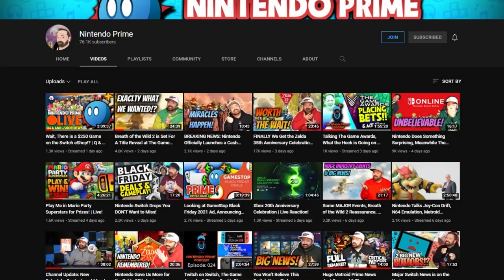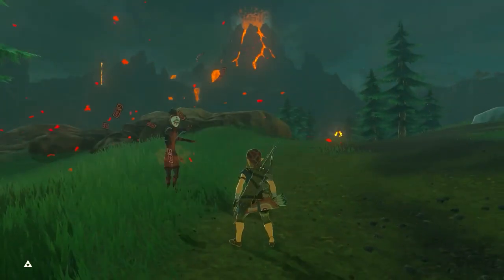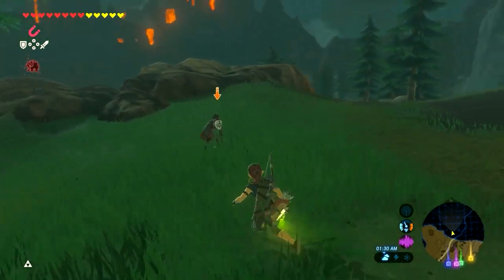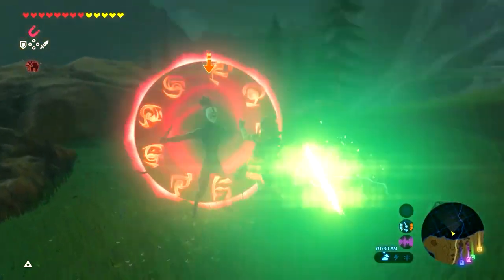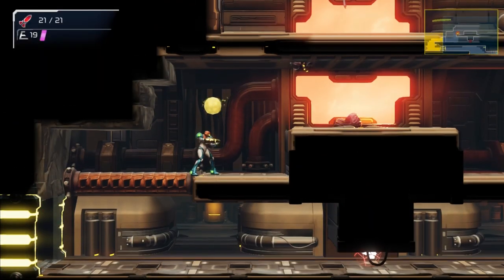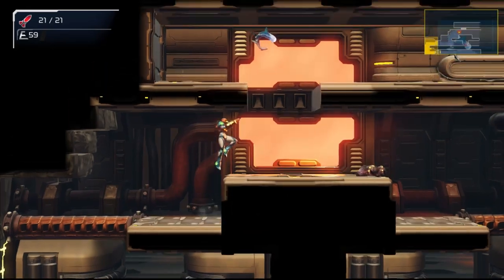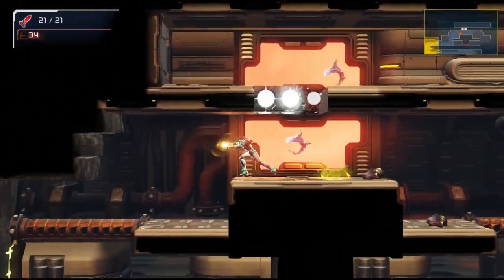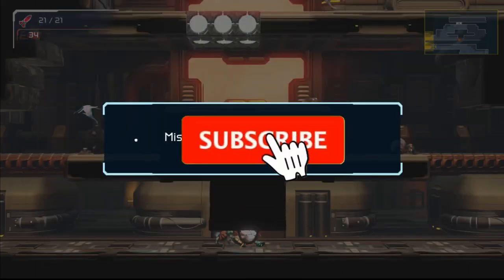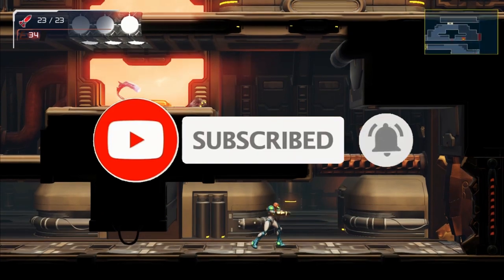You are watching Nintendo Prime. On this channel Monday through Friday, we drop 5 videos going over the 5 latest stories in the last 24 hours revolving around Nintendo. On the weekends, we drop other types of content including unboxings and Prime Answers, which goes out every single Saturday where we answer all of your questions. If you enjoy Nintendo news and want the latest updates, subscribe to Nintendo Prime.